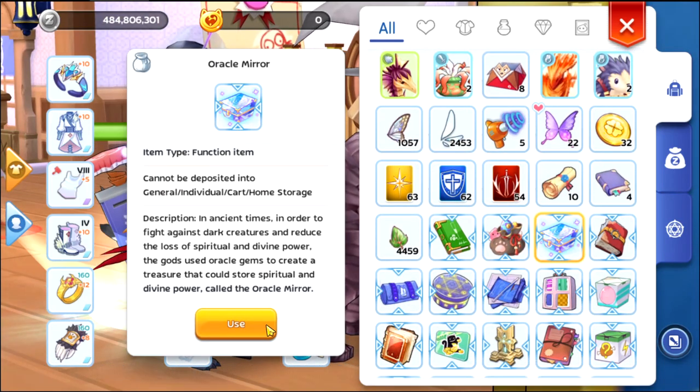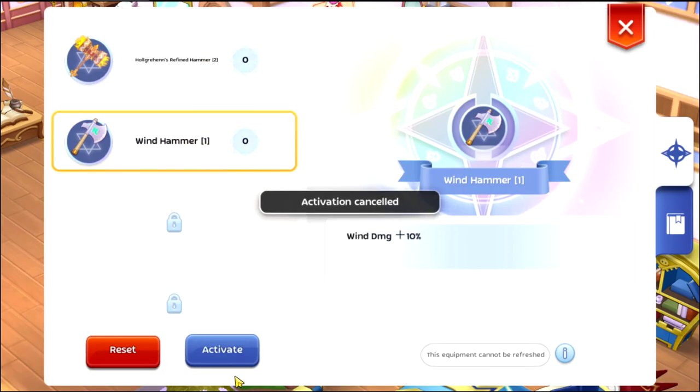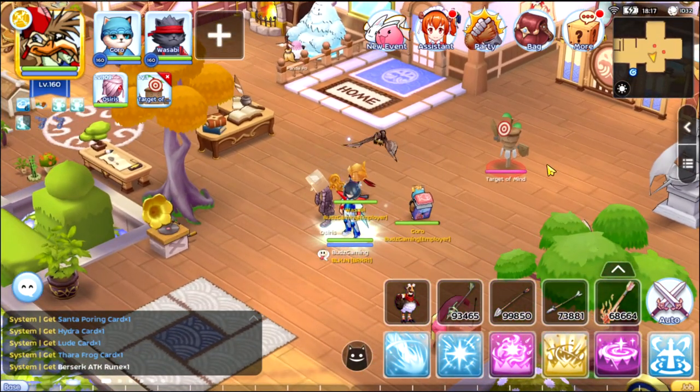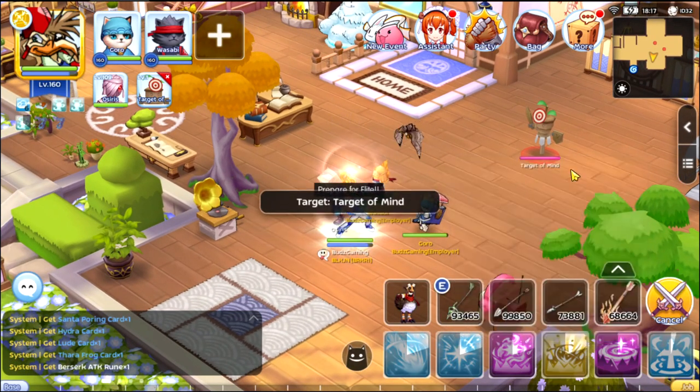What we're going to do is activation cancel — we need to cancel this first — and let's see what our attack is without the oracle mirror. Target acquired.